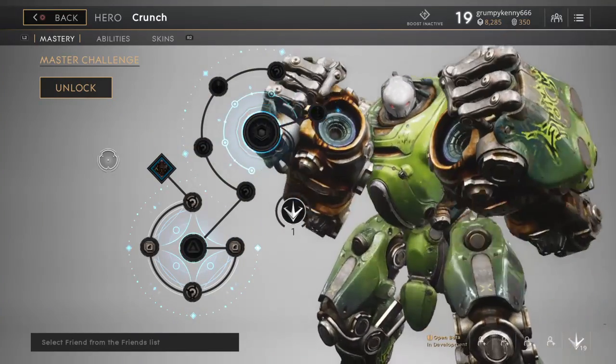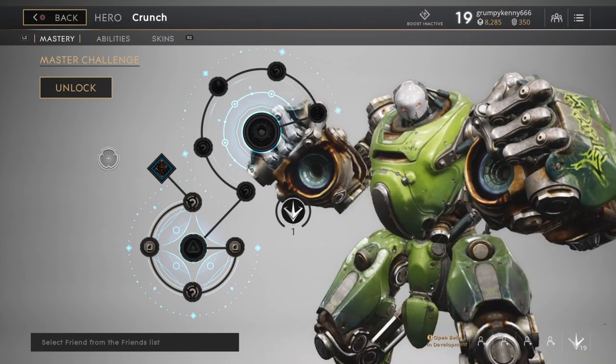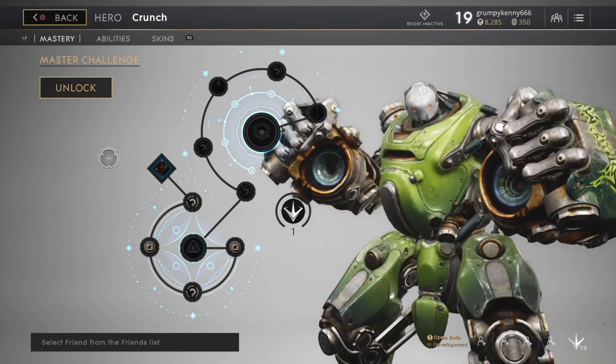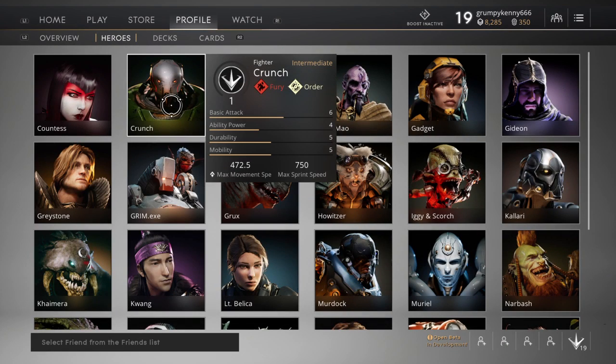So here's Crunch himself. He's a complete utter badass — he looks really cool. We're going to have a look at his abilities, his skins, and his stats. Let's start with his stats. He's got 6 basic attack, 4 ability power, 5 durability, and 5 mobility. So he's kind of an all-rounder, a nice even distribution between the skills.